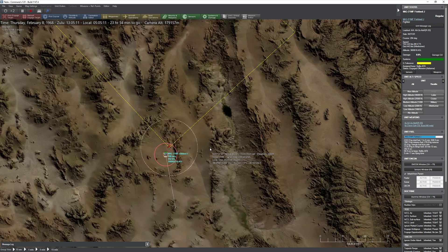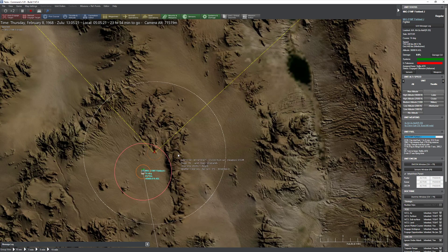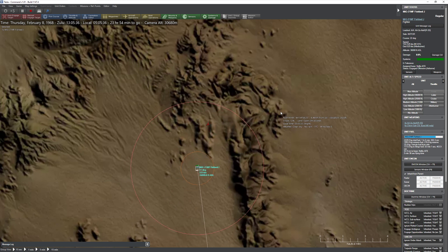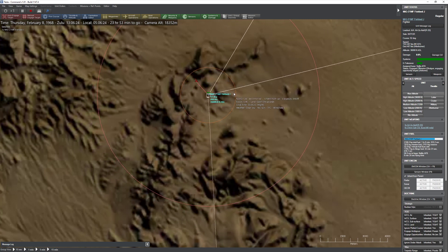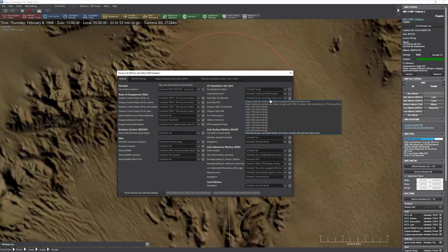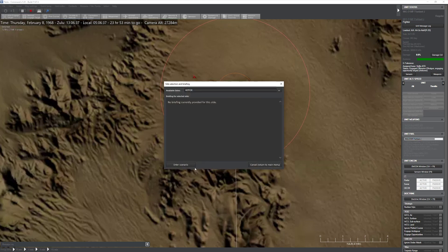So our MiG-21 is going to merge again, going nice and wide, pulling that really high G-turn, staying well within the range. Of course, you've got to watch out for the tail gun on a B-52 — I wouldn't be surprised if I accidentally get shot down. Here comes the cannon as opposed to the missiles. There's our missile. So you're probably saying that's not really what you intended there — he basically only fired a single missile and used his gun first. That's because if you look at his actual doctrine, it is programmed to allow the use of air-to-air guns. That did not work either, even though we made that teeny tiny change.